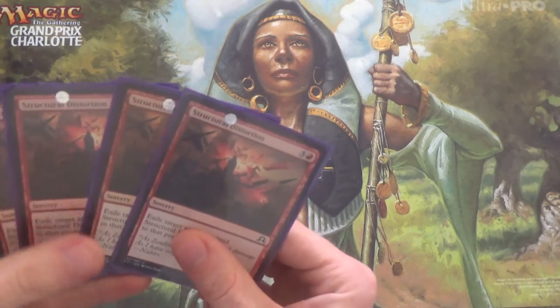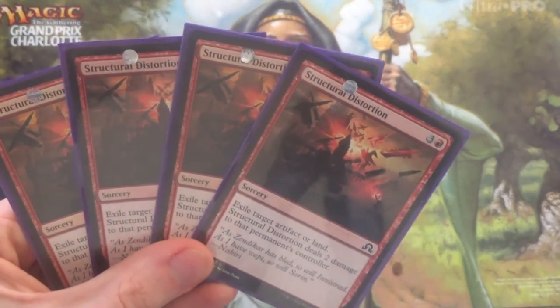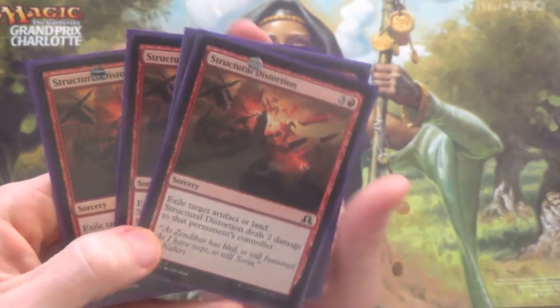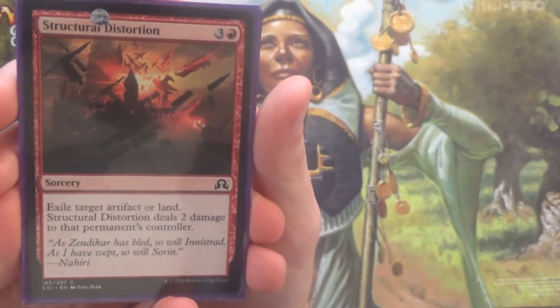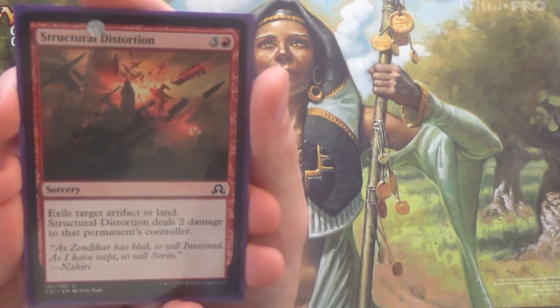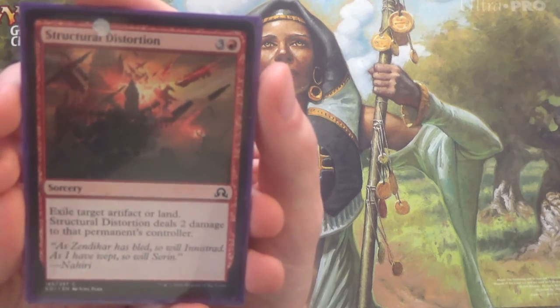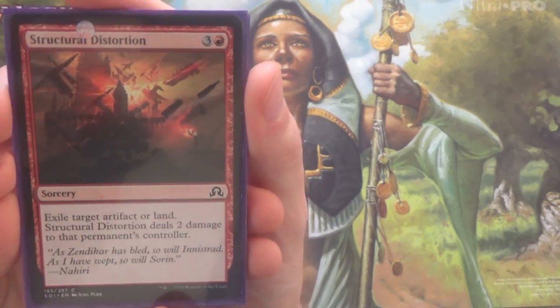We're going to start off with perhaps the best one: Structural Distortion. Very simply, exile target artifact or land — it deals 2 damage to that permanent's controller. So not only do you exile it, it can be an artifact or a land, it deals damage, and you can redirect that damage to a planeswalker.